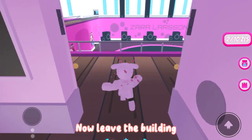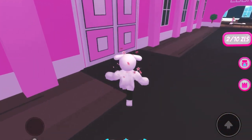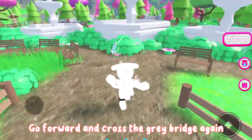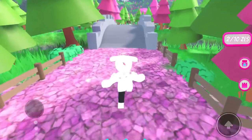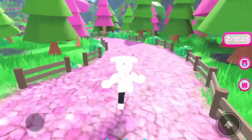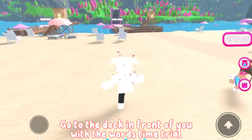Now leave the building. Go forward and cross the grey bridge again. Keep going forward and follow the pink path until you get to the beach. Go to the dock in front of you with the words 'Time Trial.'